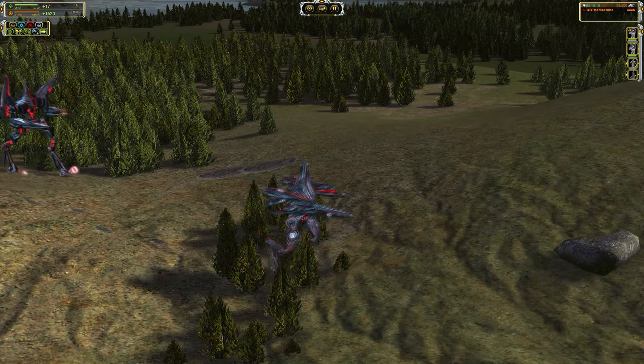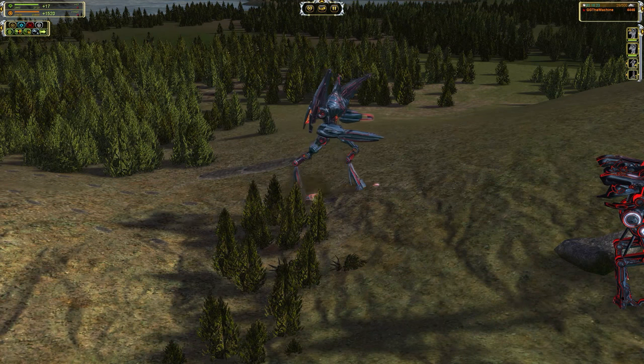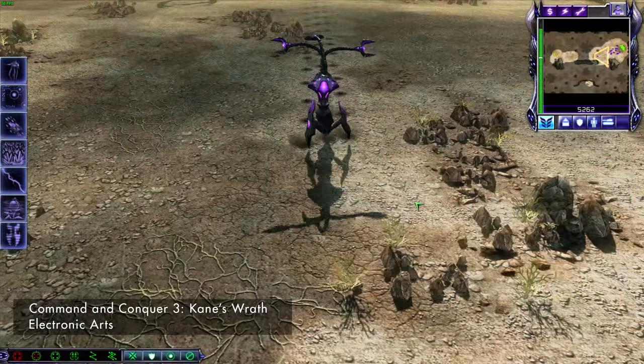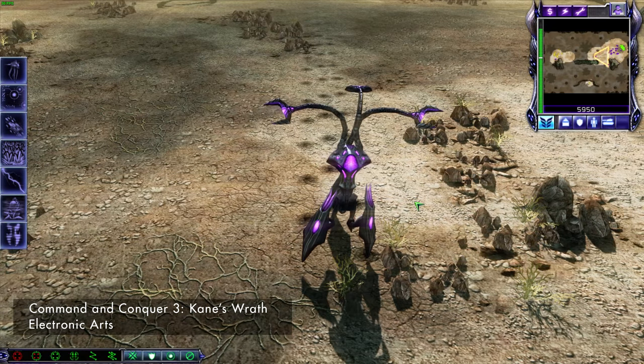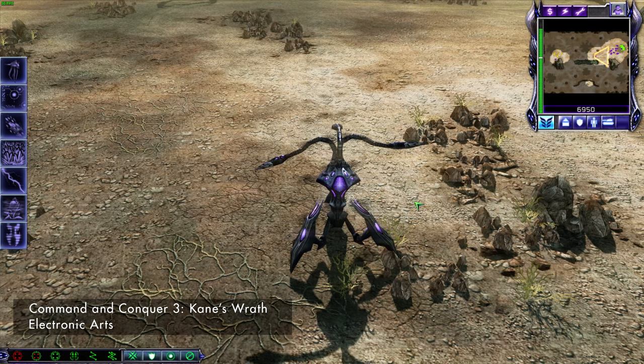Other Seraphim walkers do have knees and feet, but have an additional leg segment, breaking the leg up into three different sections, which is unlike anything in the animal kingdom. Humans also like even numbers of limbs, as that's what we're used to. So when a walker has three or five legs, it strikes us as very alien and unnatural.